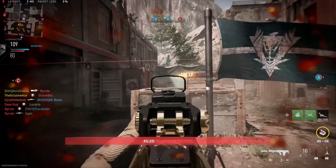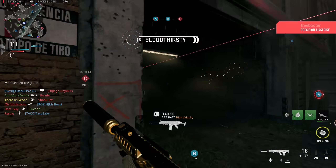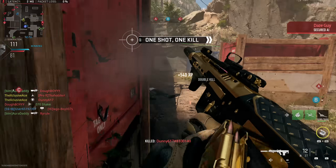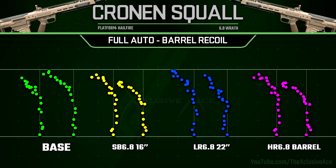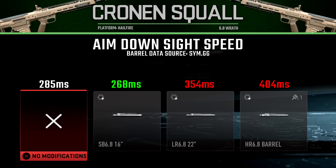Now let's move on to some unique attachments, starting with the barrel attachments and how they impact damage ranges — shown here in full auto, though semi-auto gets the same percentage changes. The first barrel reduces ranges by 6%, the second barrel increases ranges by 20%, and the third barrel gives the best range increase at 28%. As for recoil, the barrels technically change recoil values to some degree but none seem to have a massive impact, so I probably wouldn't use barrels specifically for recoil. The first barrel gives a slight improvement to aim down sight time, whereas the other two barrels noticeably harm it.